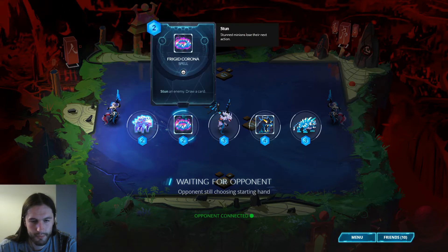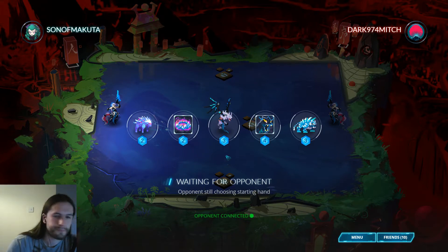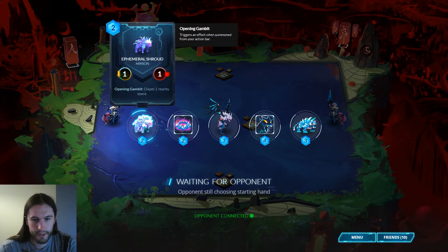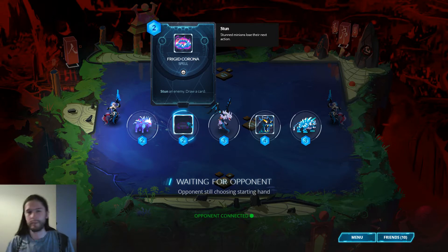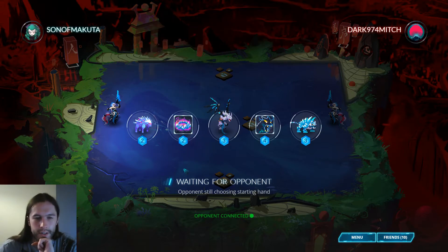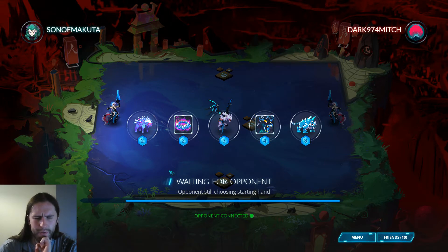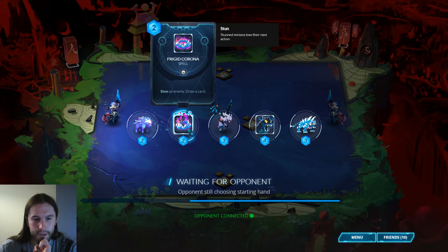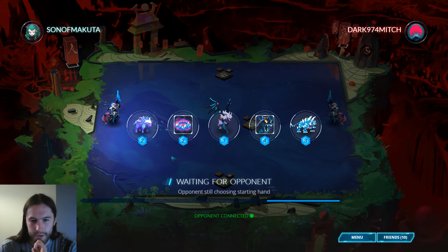It also opens up an option for us. I think we'd still rather have the two drop, but maybe I'm wrong — maybe we're actually supposed to play this. Frigid corona can do a lot more in the mid to late game, like as an answer to a wailing overdrive unit or a buffed thing. But keeping my opponent on that side of the board is pretty strong when I have these cards in my hand.